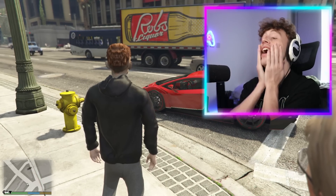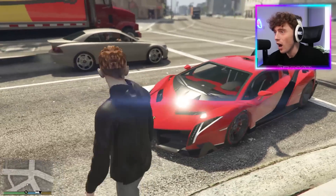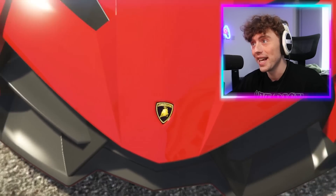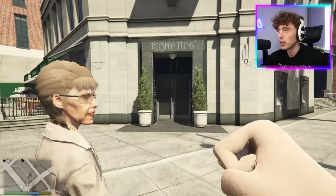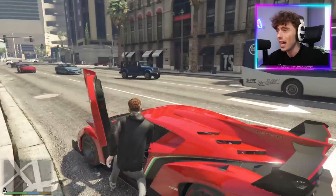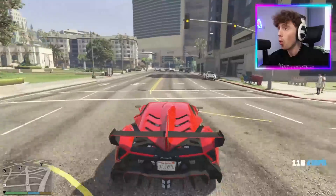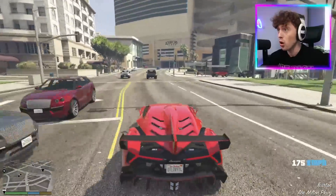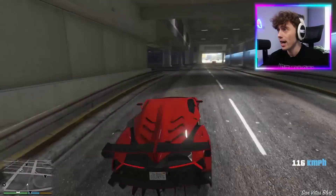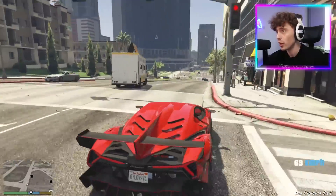No way! We actually have a decent car, and it has the logo — there it is! What do you think of this Lamborghini? Let's try this Lamborghini out. Oh my gosh, I feel like this is going to be really sick. We are flying, we are going crazy in this Lamborghini right now. I crashed — it's fine, not a crazy crash. I wish there was a little ramp we could do. There is! Let's do this ramp. This is sick! This is a very expensive car.